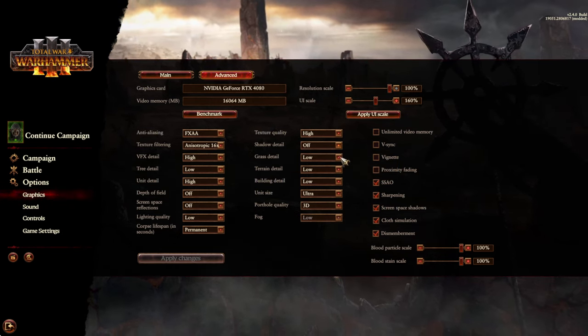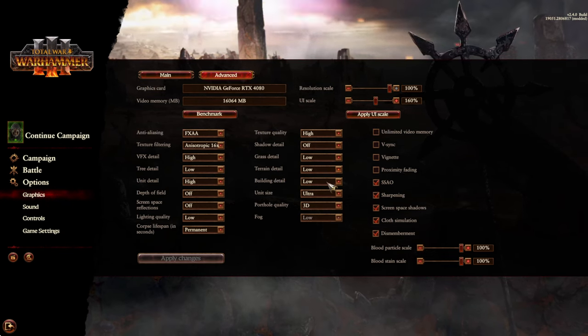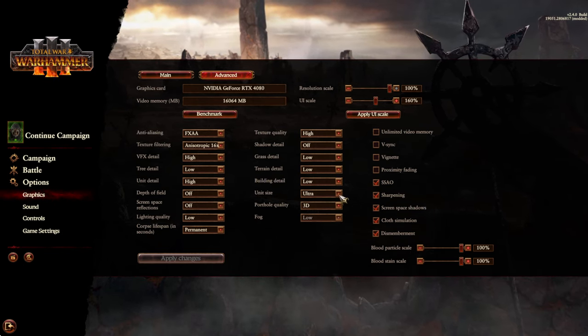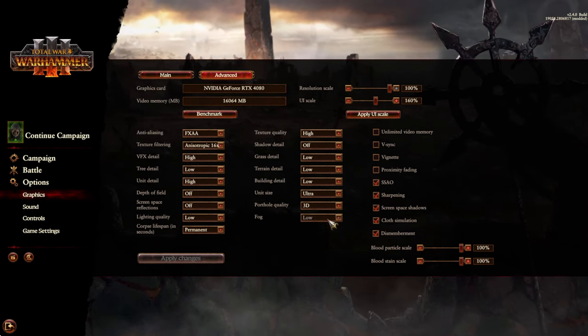Shadows, I don't care about. Grass, I don't care about. Terrain detail I've put on low, but you could probably put it up to medium to be honest. Building details I've put on low because even on low it looks pretty decent. Unit size - ultra, obviously.